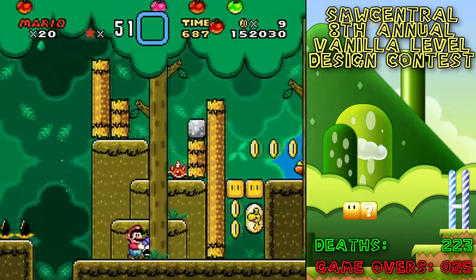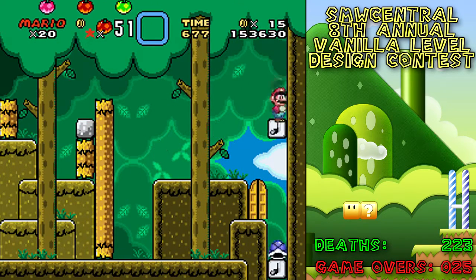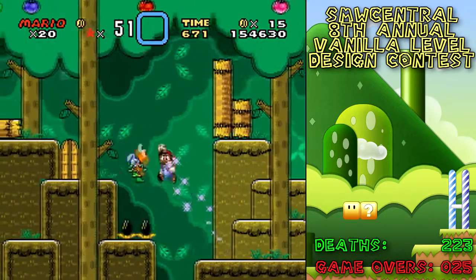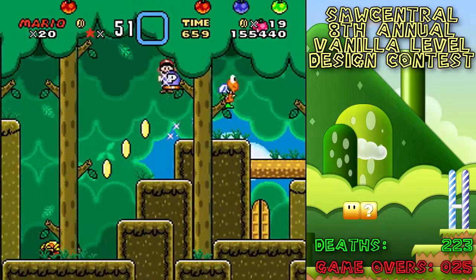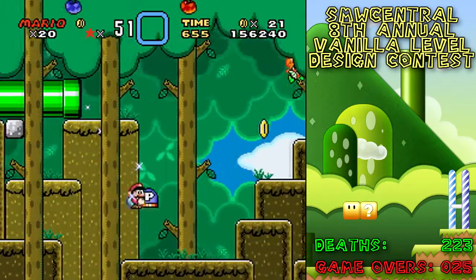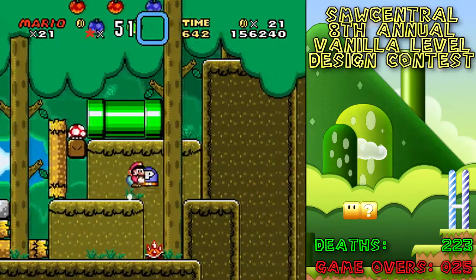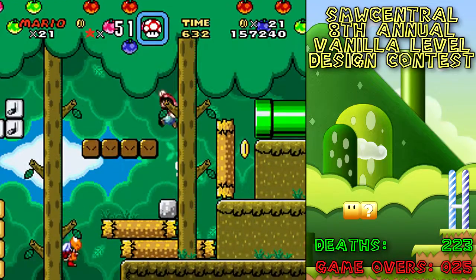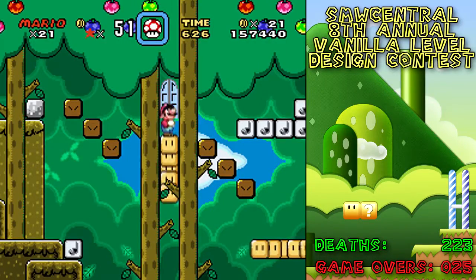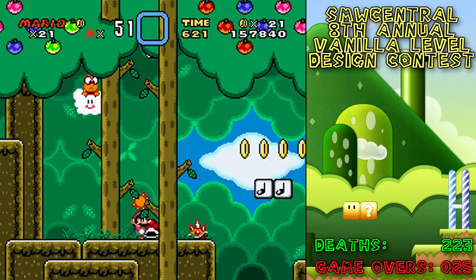I'm kind of curious about the layering in this game, because clearly you can see that other layer back there — like the clouds with the sky. I'm assuming that's layer two. You can tell there's tiles layered on top of each other, like the little bushes in front of the tree trunk right there.